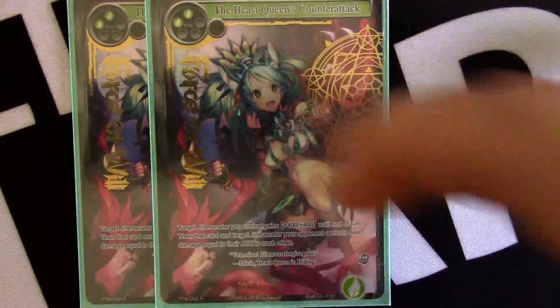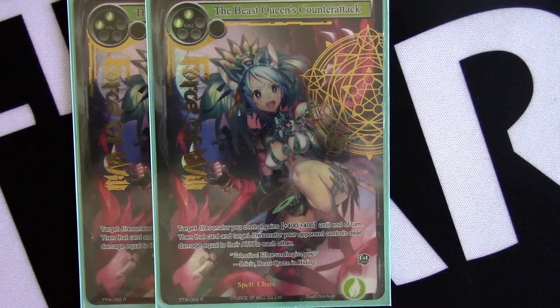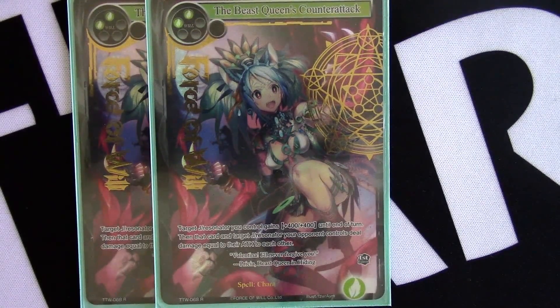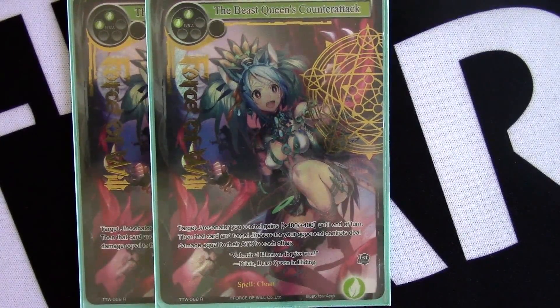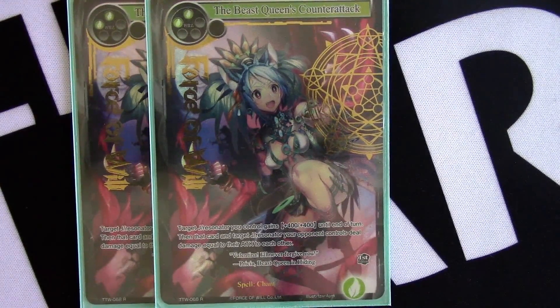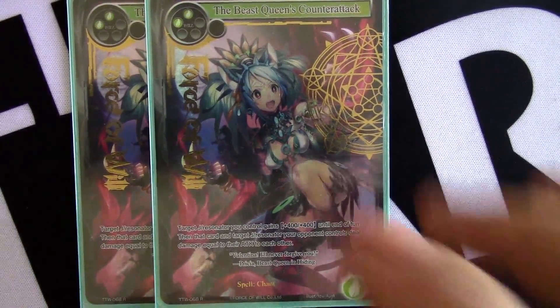Another card we put in — it's kind of a placeholder and I wasn't terribly impressed with it, but it definitely wasn't terrible. Counter Attack is great; the thing I hate is it's chant speed, so it makes using your will awkward. But giving plus 400/plus 400 and being able to fight something — or plus 600 if you're using your free Reflect pump — can make you trade very favorably. There are going to be times where you have a low-stat beast resonator that doesn't seem like a big deal, and then you pump with Reflect plus Beastly Queen's Counter Attack and you're able to kill something of much higher value. Feels great.